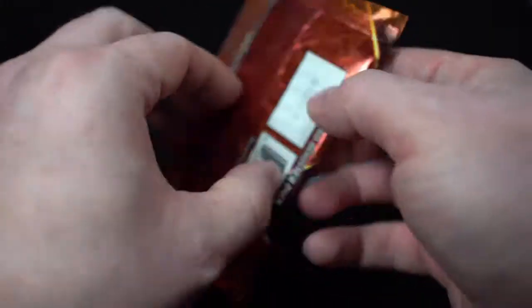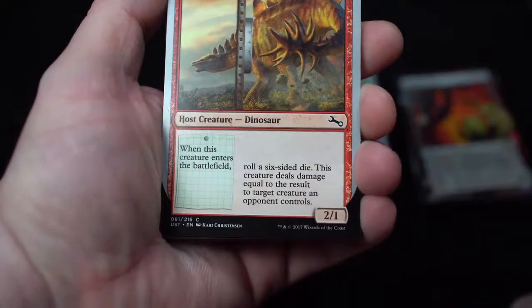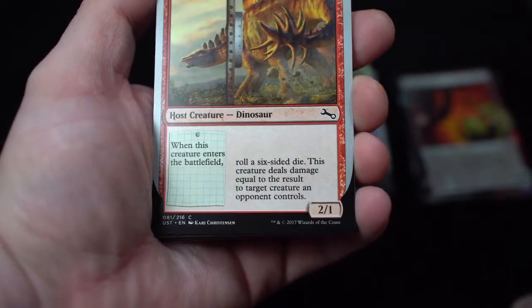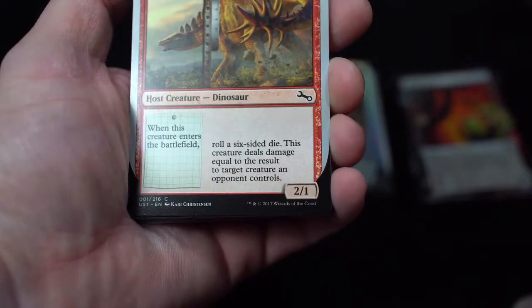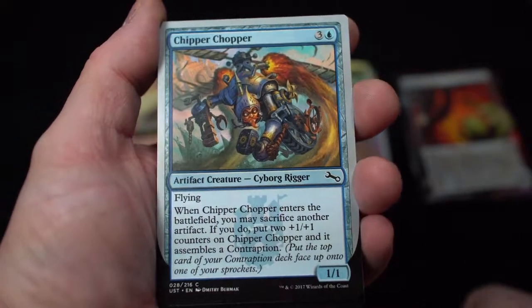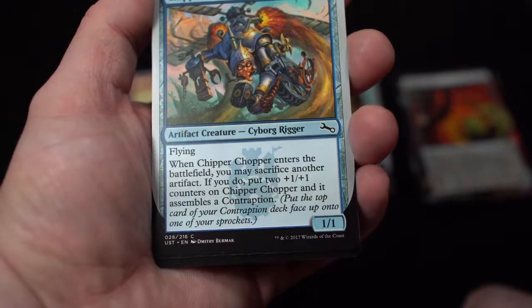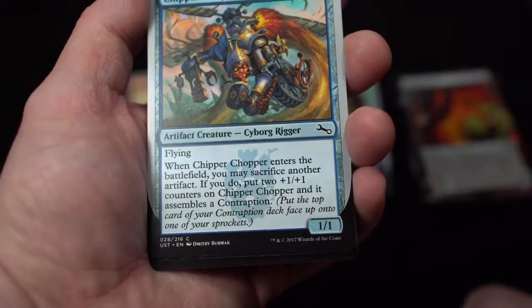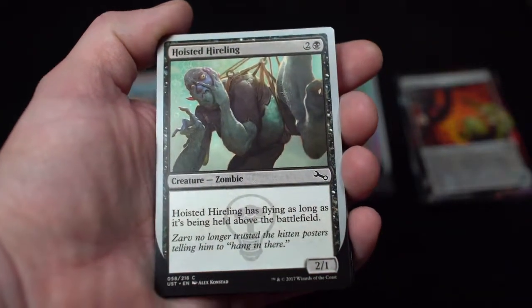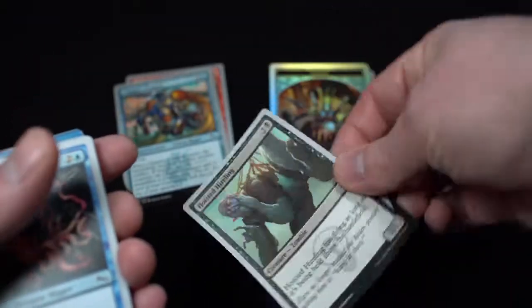So the last pack of Unstable — let's go! Peace the Stegonosaurus — host creature dinosaur. Roll a six-sided die. This creature deals damage equal to the result to target creature an opponent controls. Two-one. Chipped Shopper — artifact creature Seaborg rigger. Flying. When Chipped Shopper enters the battlefield, you may sacrifice another artifact. If you do, put two +1/+1 counters on Chipped Shopper and it assembles a contraption. Hosted Hireling — zombie. Hosted Hireling has flying as long as it's being held above the battlefield. So if you're hovering it, it has flying.